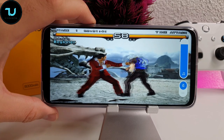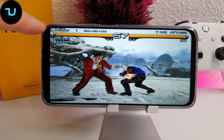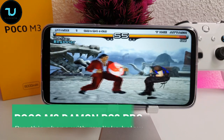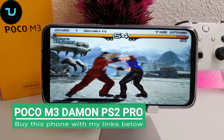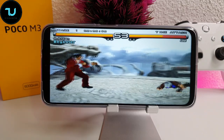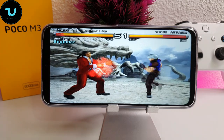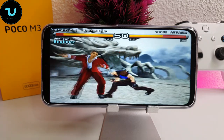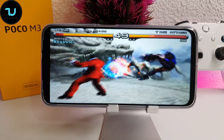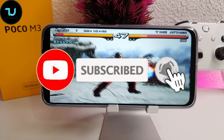Tekken 5 ninjas on 1x resolution — you probably can't see the FPS meter, it's very hard to read because it's just white font. I wish they had a non-transparent layer for it. Running 22 fps here, Tekken 5 on Poco M3 Snapdragon 660.